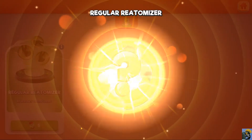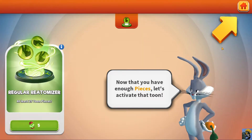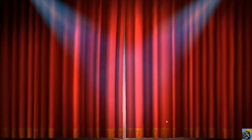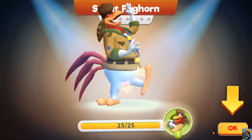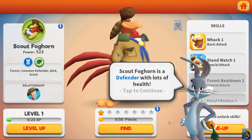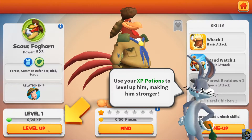What did we get? It's Foghorn Leghorn! 'Now that you have enough pieces, let's activate that tune. Boy I say boy, they won't know what hit.' Activate. I do love the southern gentleman, Foghorn Leghorn. He's dressed up like a Boy Scout. Scout Foghorn is a defender with lots of health, so he's like our tank. Use your XP potions to level him up, making him stronger.